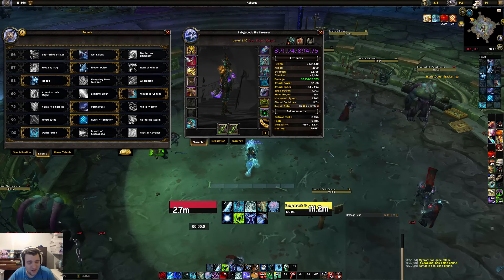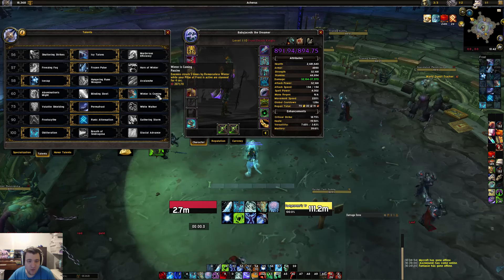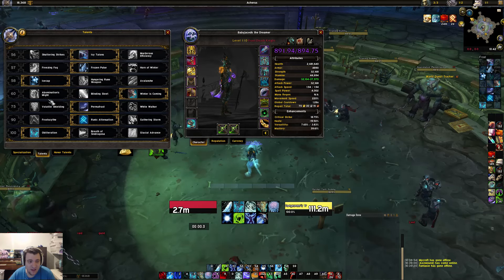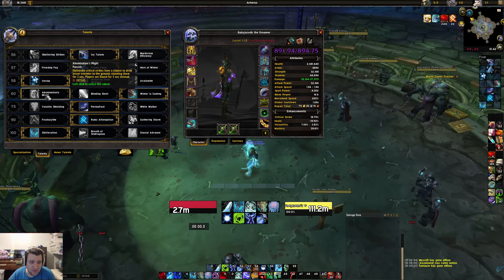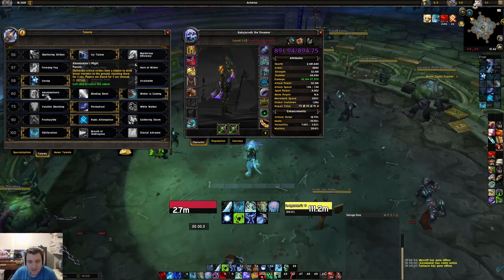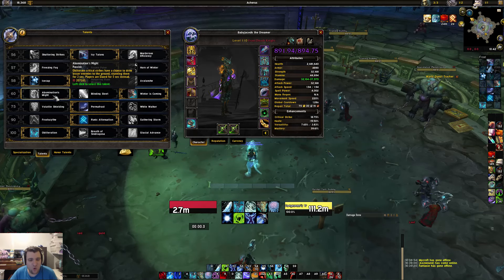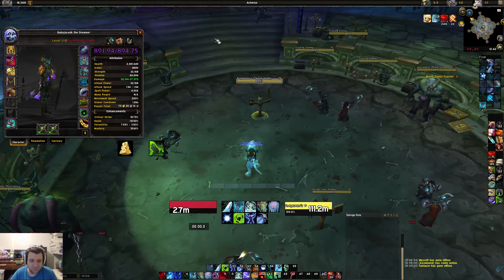The standard talents are Frozen Pulse and the icy talents — the other options just aren't worth it. Gathering Storms is bad, don't bother with it. I prefer Winter is Coming because in dungeons it's really nice. I use Abomination's Might on mythic Odyn to randomly stun adds, because the adds can hurt.